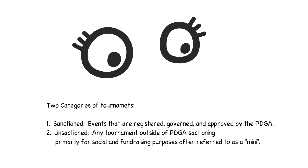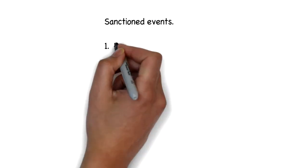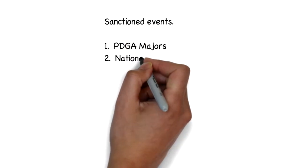Unsanctioned events are going to be mostly your local tournaments, usually referred to as a mini. Moving on to discuss the sanctioned events, there are basically seven types. You've got the PDGA Majors, the National Tour, A, B, C, and X Tier, as well as League.